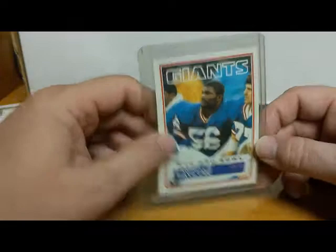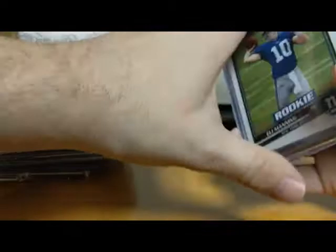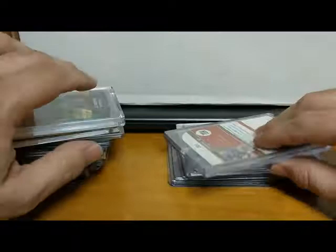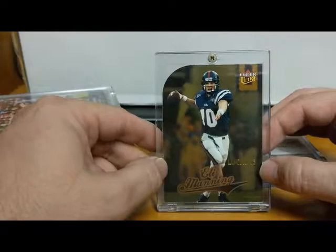We saw one of these in my last video — this is Lawrence Taylor's second year, '83 Topps. Nice card. It's a pretty full row so we'll take a little bit to go through it. Another Eli Manning rookie — 2004 Draft Picks and Prospects. Another Eli Manning 2004 Fleer Ultra Lucky 13 — not the most valuable Eli Manning Fleer Ultra card, but hey, I enjoyed it.